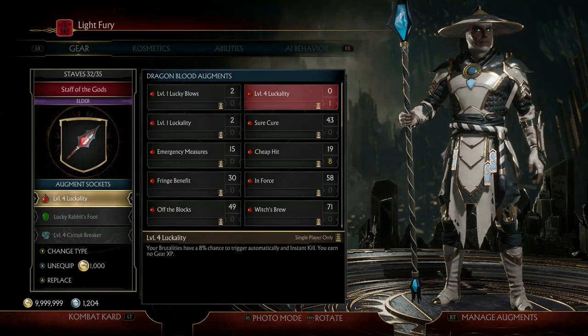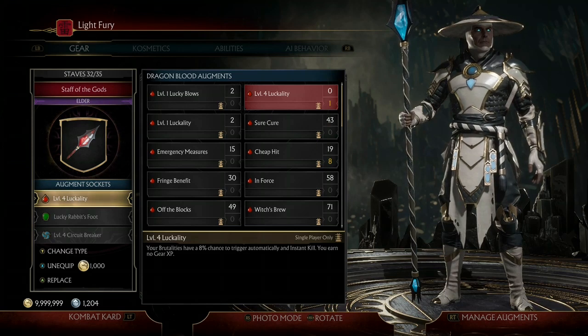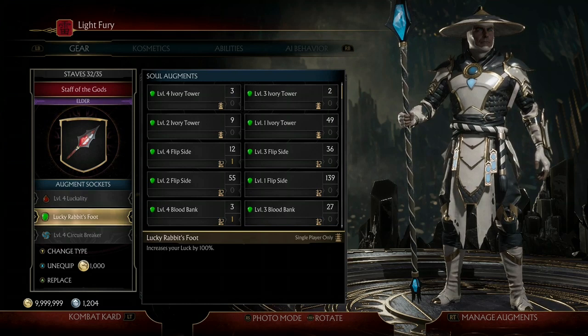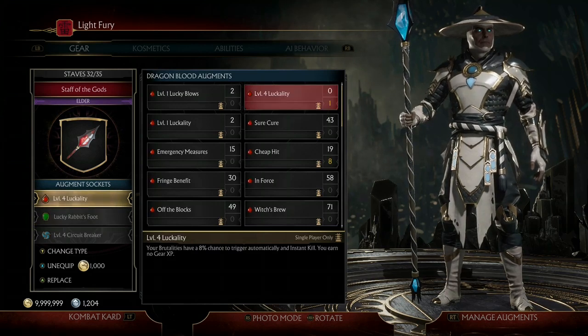The next two augments I've equipped allow us to instantly kill our opponent: level 4 Luckality and Lucky Rabbit's Foot. Level 4 Luckality gives an 8% chance for our brutalities to automatically trigger and instantly kill our opponent, no matter how much health they have left or what round we're on. When you pair that with Lucky Rabbit's Foot, it doubles the chance of getting that brutality. Luckality falls under the category of a positive modifier, and Lucky Rabbit's Foot increases your luck — meaning your positive modifiers — by 100%. So a double of 8% is 16%.